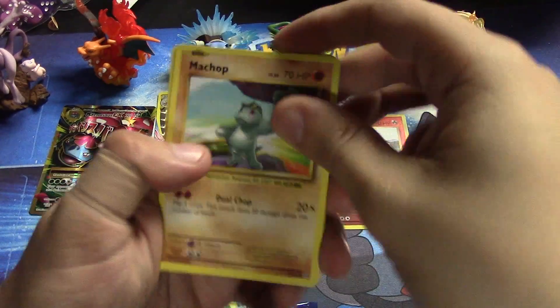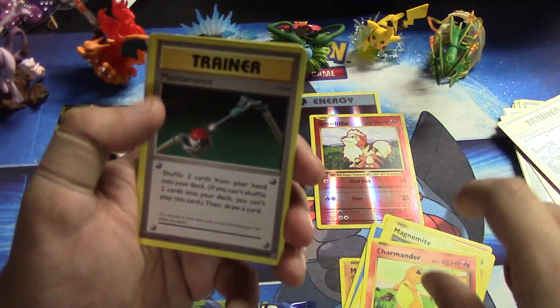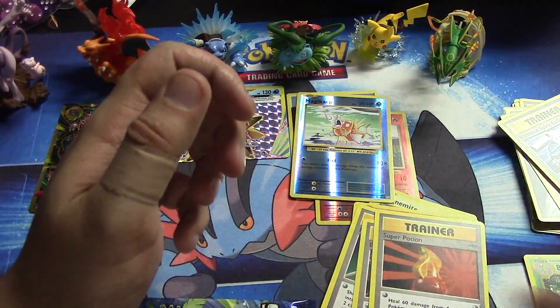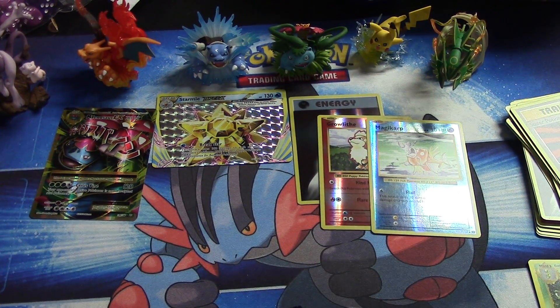All right, Machop, Growlithe, Water Energy, Magnemite, Charmander, Maintenance, Brock's Grit, Super Potion, reverse foil Magikarp, and a regular rare Mewtwo. The last of these packs were kind of sad there.